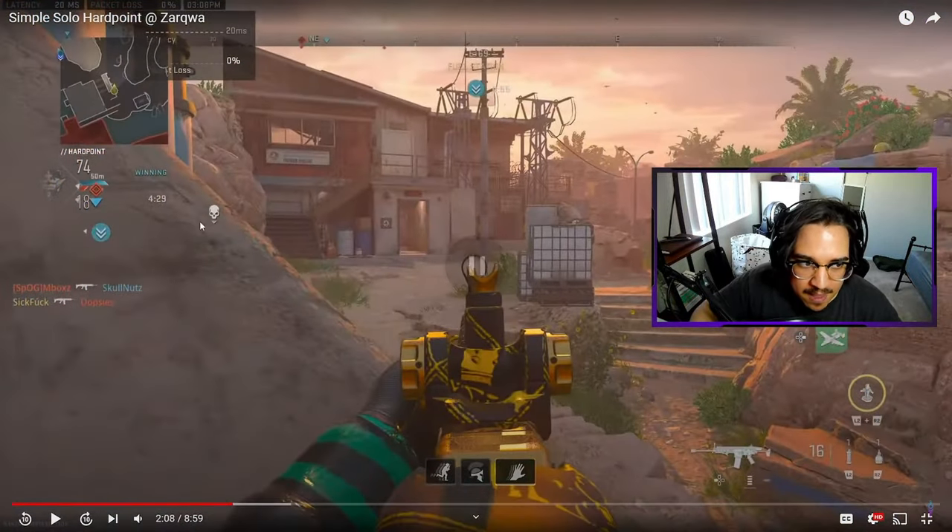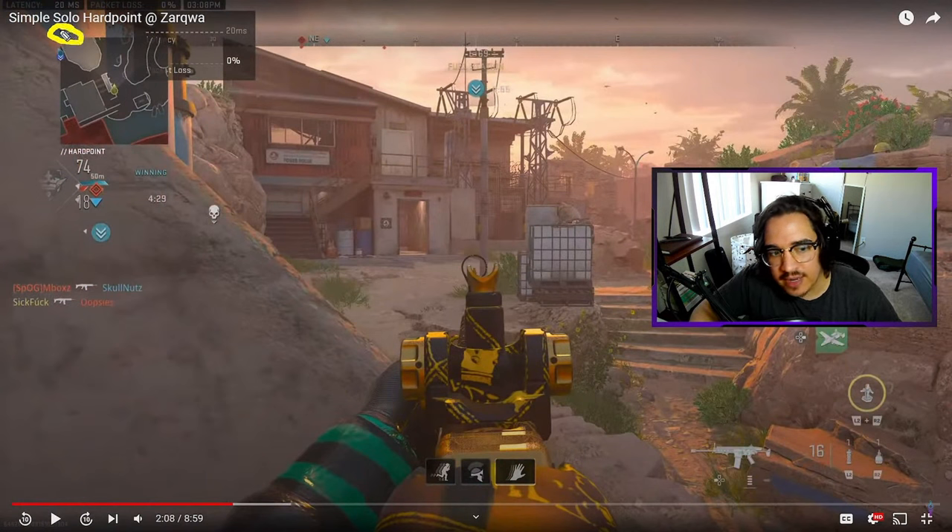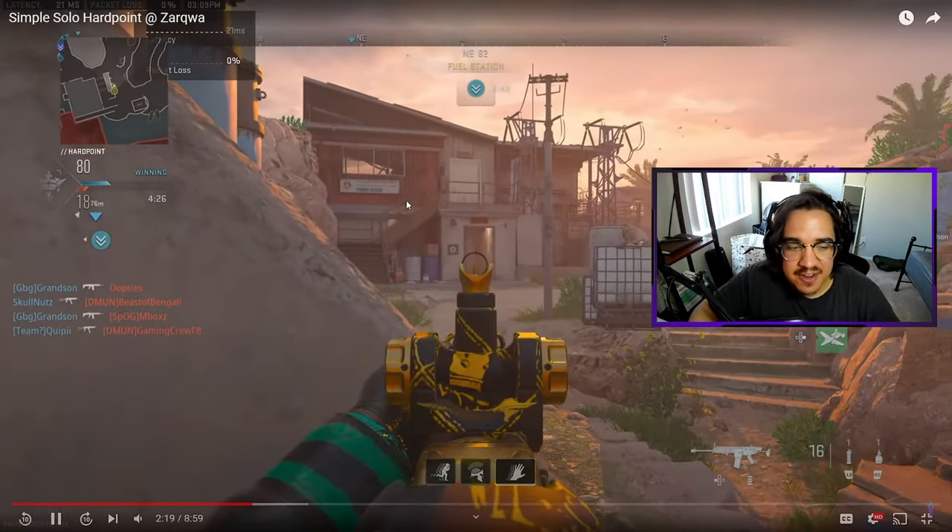Now you're hard blocking based on your teammate on your minimap. Based on this teammate over here, he may be hard blocking dome. And if he's hard blocking dome right now, these enemies are typically going to be spawning out middle towards like P2. This is the job of an anchor.